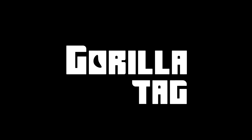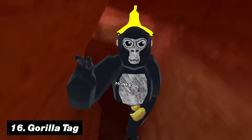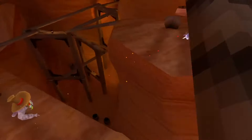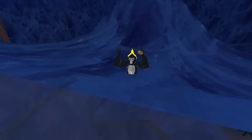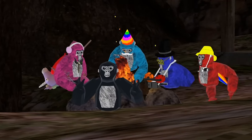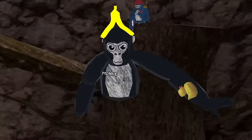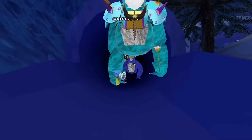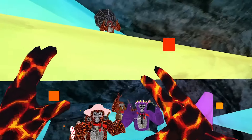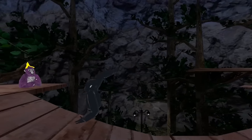On number sixteen, we have Gorilla Tag. While it originally released on SideQuest, it quickly became one of the most popular VR games of all time. And while the graphics are definitely nothing crazy, it is the simple, addictive gameplay that gets you hooked immediately. If you have somehow missed it, you basically embody a gorilla in a big game of tag, using your arms to swing from point A to B. Gorilla Tag has become one of the most influential VR games of all time, clearly showing developers that it is not just graphics that create a successful title.